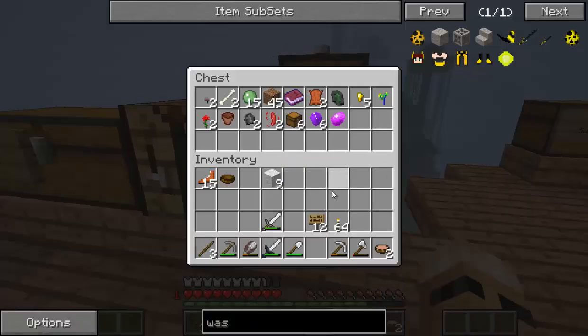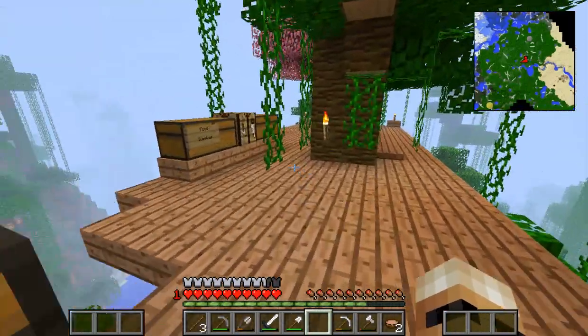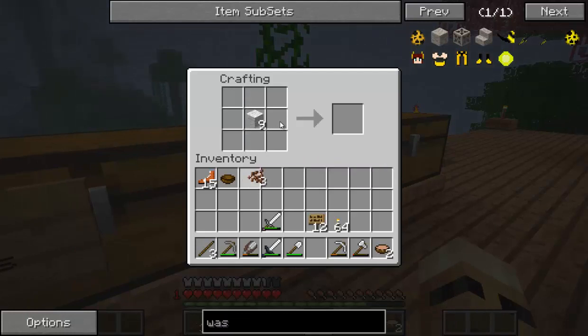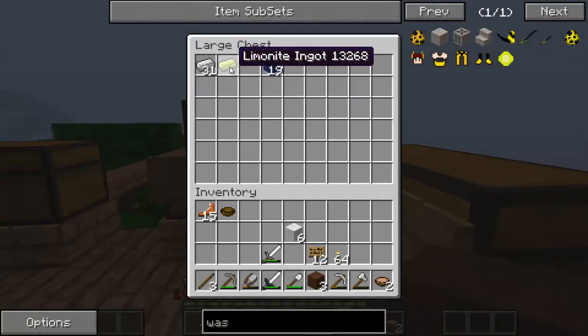I've got a bit of wool here, and I'm pretty sure I've got some cocoa beans. Where are my cocoa beans? I think they're in the kitchen. Yeah, we've got some cocoa beans here, so we can make some colored wool. We've got some wool. Do we have any more liminart? We've only got one bit. We need two bits of liminart. That could be a problem.